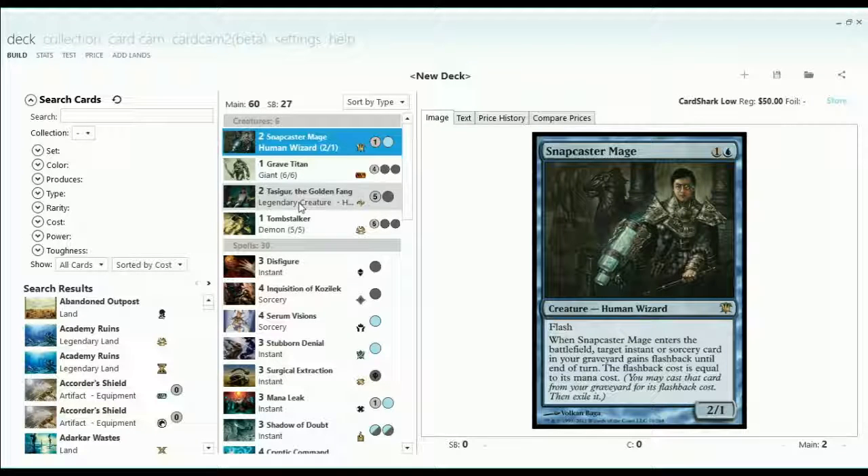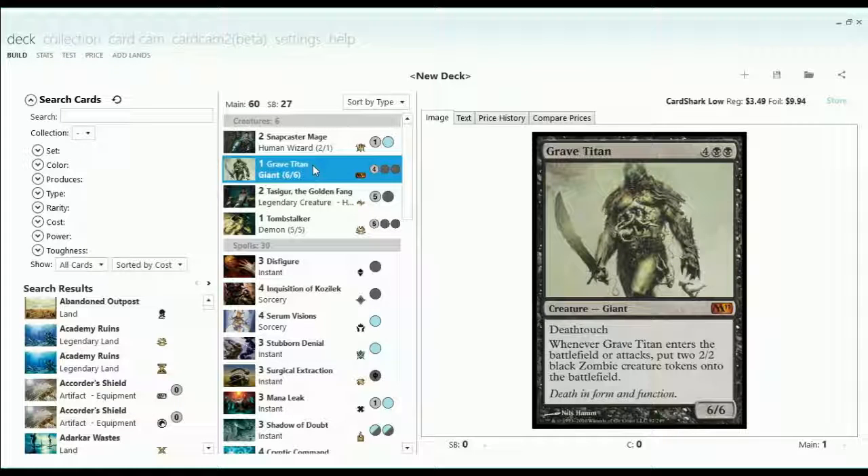That's kind of part of deck building. Sometimes you might hit a home run, like with five-color control, or Guy Tokens, or the Blue-White Shadow of Doubt deck, and have something that's a big hit — super successful. And sometimes you might get a complete flop like this, and that's just the way it goes sometimes. I always look and learn stuff from the failures: learn why it didn't work out and take that into the future and learn from the deck building experience. Hopefully we can do better next time.